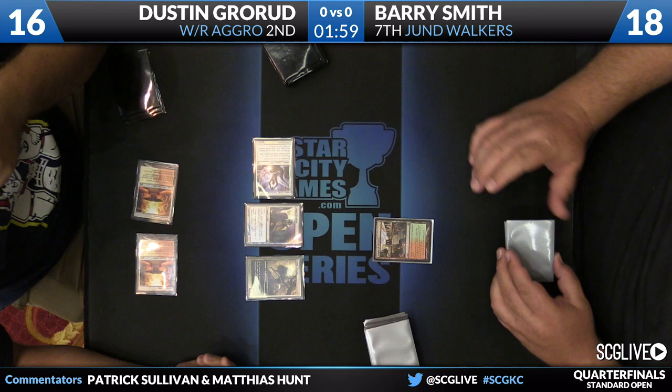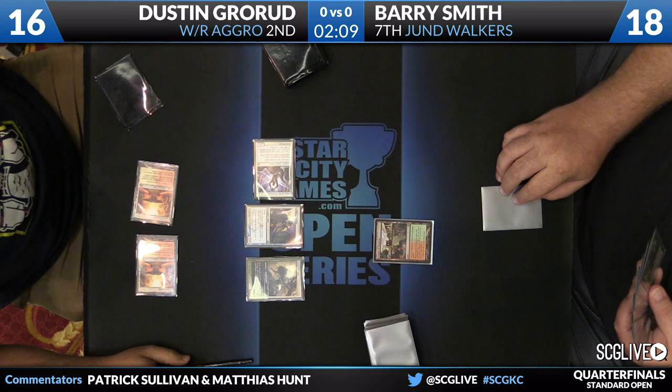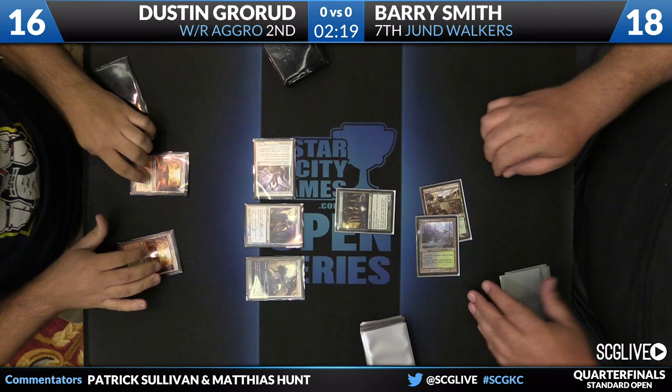Dustin's protection spells — if you don't know this deck — are cards like Boros Charm and Brave the Elements, all of which do not protect him from Golgari Charm. My experience playing decks like White-Red Aggro: Golgari Charm is among the worst cards in the format you can play against. Instant speed, two mana, and incredibly powerful at every stage of the game.